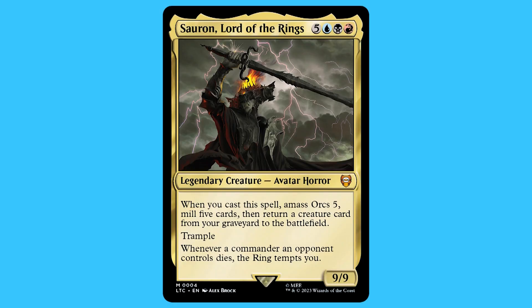Hi, I'm Cory Joe with CJ. In today's video we will be going over the last commander deck — Host of Mordor — in the Lord of the Rings commander precons. I will not be going over the deck in its entirety, just cards that matter or are unique, but there is a link below for the full decklist. The commander is Sauron, Lord of the Rings. For five blue, black, and red you get a legendary creature — avatar horror — that is a mythic. When you cast this spell, amass orcs 5, mill 5 cards, then return a creature card from your graveyard to the battlefield. He has trample. Whenever a commander an opponent controls dies, the ring tempts you. He is a 9/9.